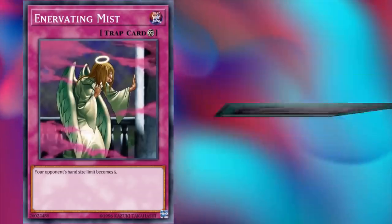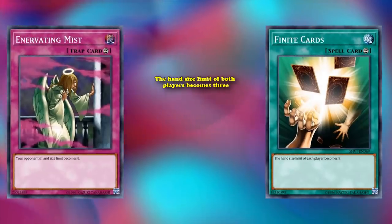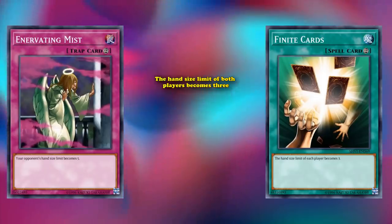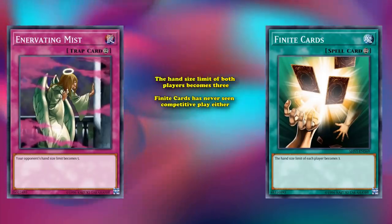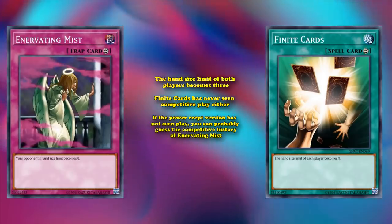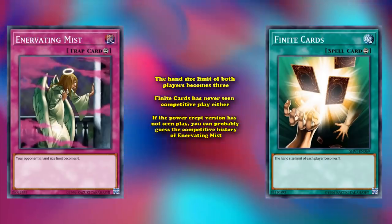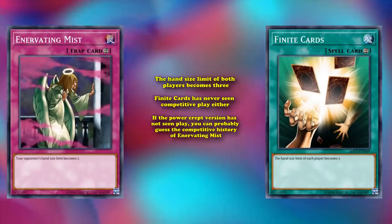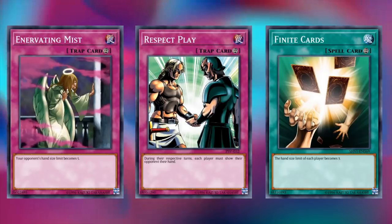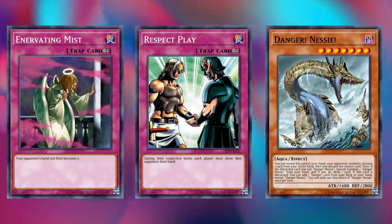They did release a powered-up version of this card called Finite Cards, which, while it's on the field, makes the hand size limit of both players become 3 — cutting the hand size limit in half instead of just reducing it by 1. Finite Cards has never seen competitive play either. And if the powered-up version hasn't seen play, you can probably guess the competitive history of Enervating Mist. It's kind of hard to find other floodgates that are worse than this card without them not actually being floodgates. I think even Respect Play, which doesn't count as a floodgate, is technically a more useful floodgate than Enervating Mist, because it actually stops danger monsters from activating their effects.